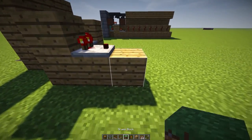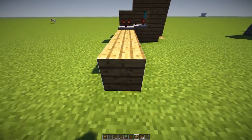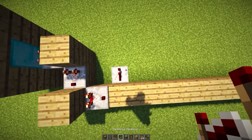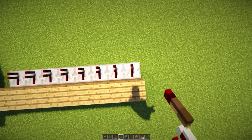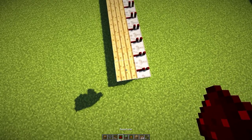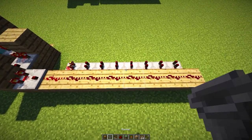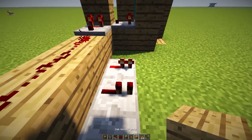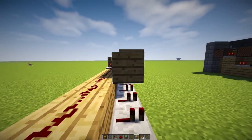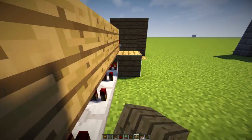Extend the block from over here eight blocks to this area — one, two, three, four, five, six, seven, eight. Then grab a bunch of redstone repeaters and place eight of them along this line. Grab some redstone and place it on top of these blocks next to your redstone repeaters. Grab another block of your choice, shift and right-click so you don't affect the repeater configuration, and make a line of blocks over here and in front of your redstone repeaters.